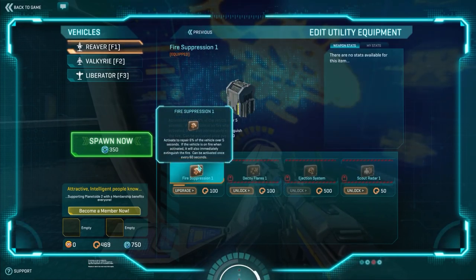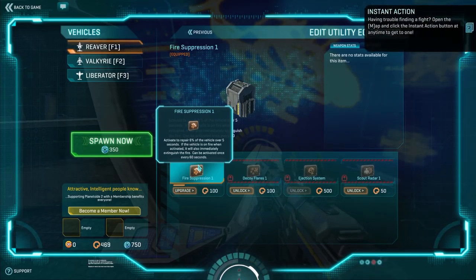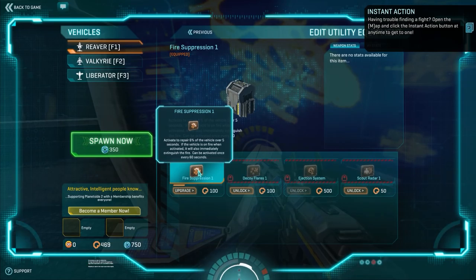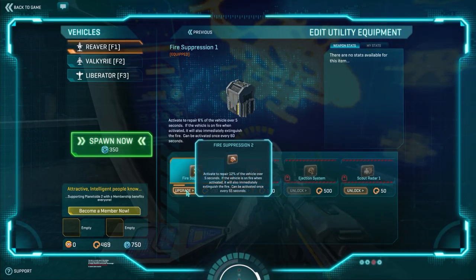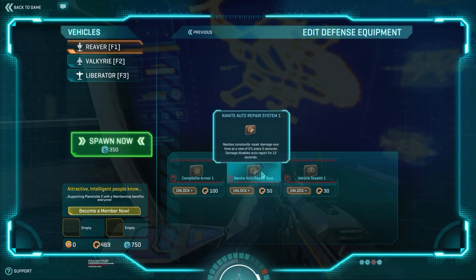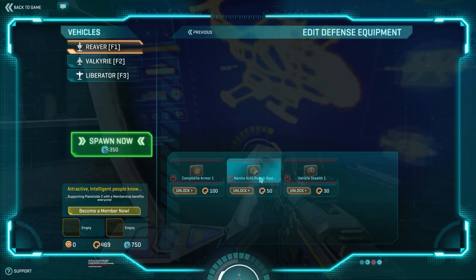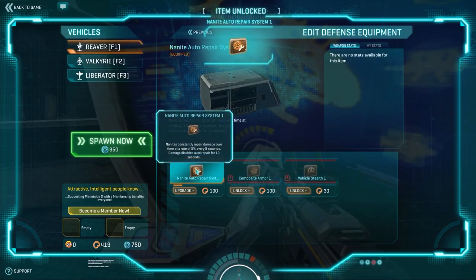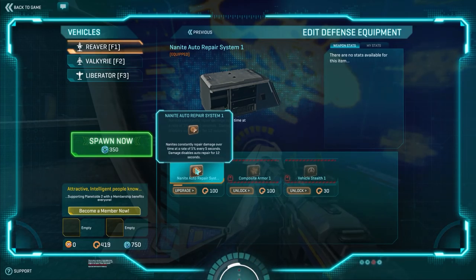Fire Suppression 1 is great because it lets you heal your Reaver and put out fires so you don't get taken out due to damage over time. You can repair yourself for 6% and put out fires. Now defensively, I also like Nanite Auto Repair — nanites constantly repair damage at a rate of 5% every 5 seconds, and damage disables auto repair for 12 seconds. This is a really good passive certification for your Reaver or ESF. I'll unlock it. Now my Reaver will be able to repair itself over time; I won't have to land and repair as much. It's just a really good system to have on your Reaver.